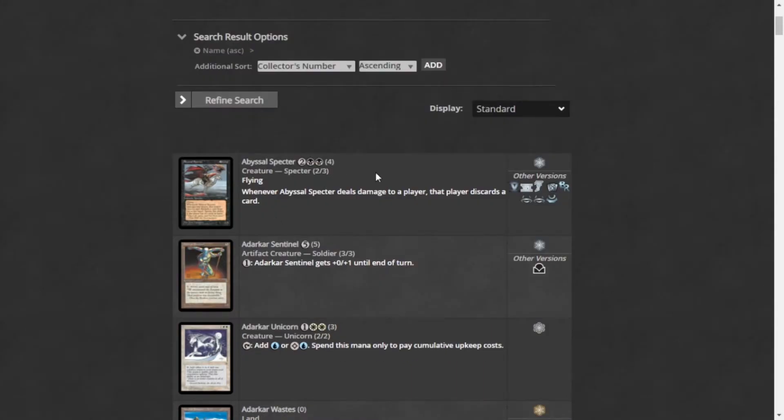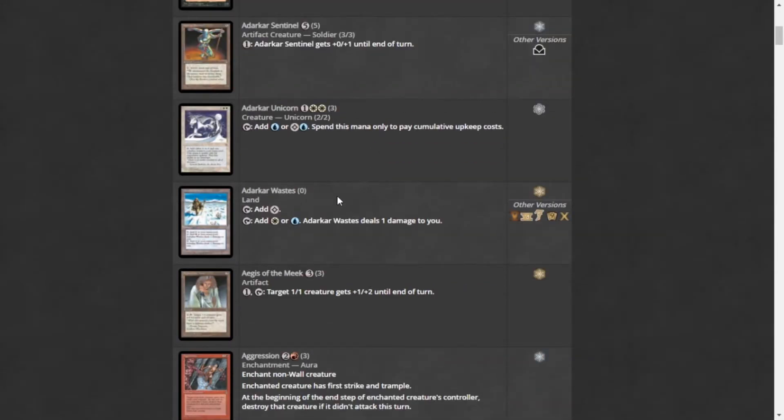Of course we're going to start with the Basalt Specter — this is just a functionally worse Hypnotic Specter where it's four mana instead of three, so it might not see play. We also have Adarkar Wastes, one of the dual lands of the set — lands that can produce colorless, or one of two colors for one damage, in this case white and blue. These are functionally worse dual lands because you pay life for the colors, and they don't have land subtypes.